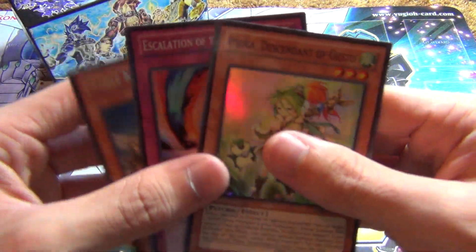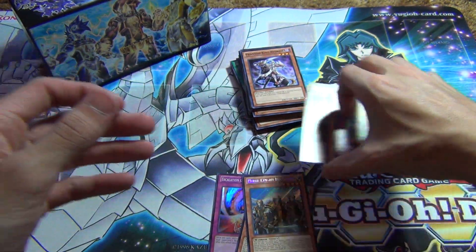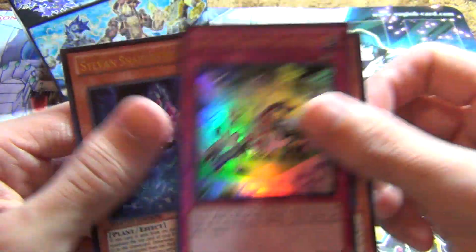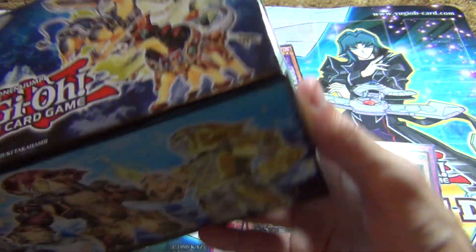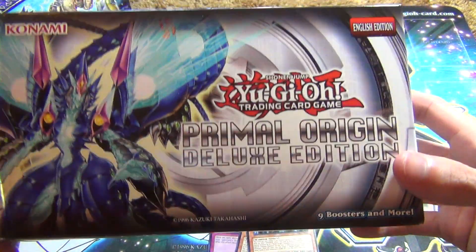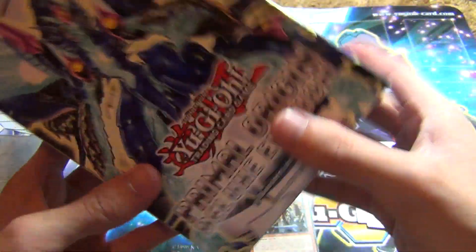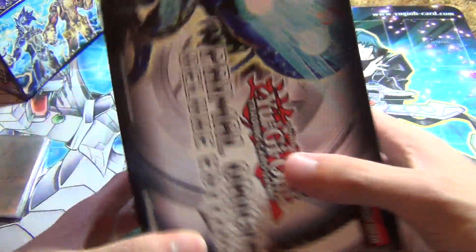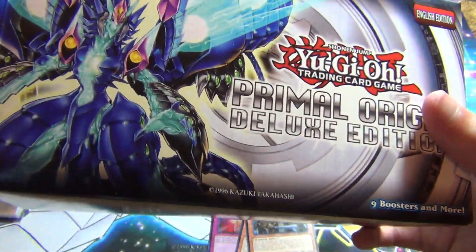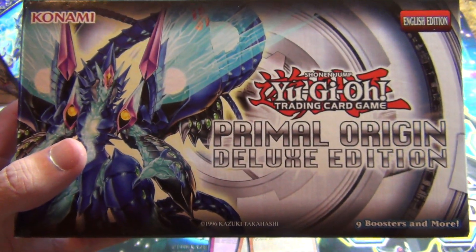Out of the nine packs, the best card I got was obviously Noble Knight Brothers. And I guess the best card in the promo thing is the Band Played On — the Ultra Rare looks cool. And that's about it, guys. So that is the Primal Origin Deluxe Edition box. Remember to thumbs up if you guys like this. If you want to see anything else for my channel, just let me know — some duels, maybe. I'm going to try to do some duels more often, but it's kind of hard with life getting in the way. Team DKF signing out. Peace.